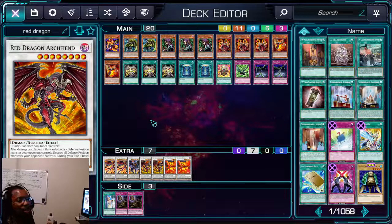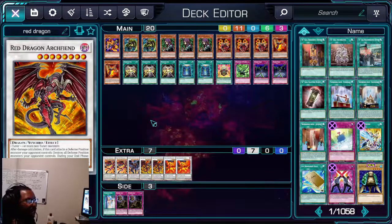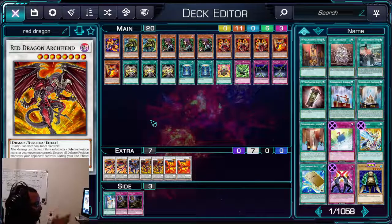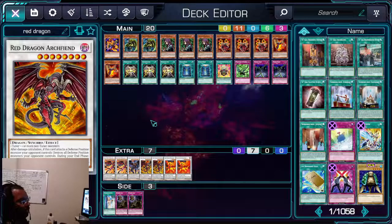Chain Resonator is actually a good card, but it takes up your normal summon and you have to have a synchro on field, so the card was actually too specific. That's why we went with Crimson Resonator. It does the same thing — it summons from the deck while you control a synchro monster.